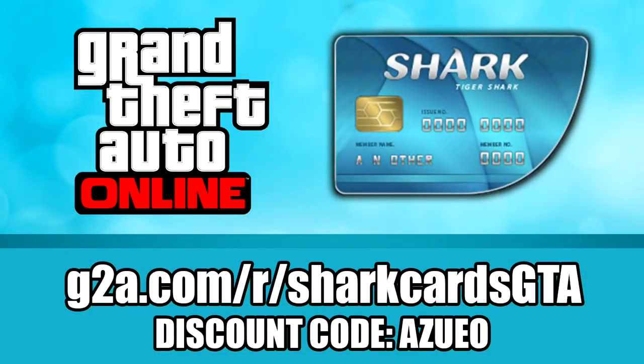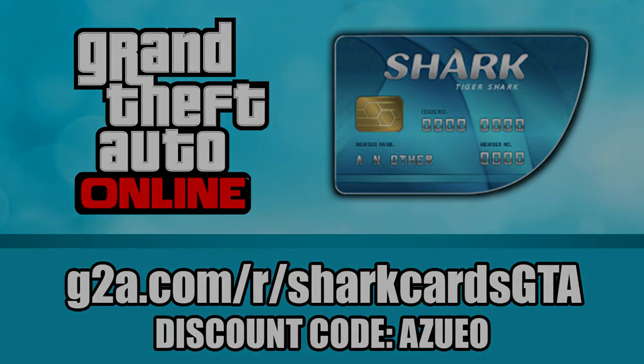For cheap GTA shark cards and other games, check out G2A.com — there's a link in the description, and of course use my discount code Azuo for an extra discount.